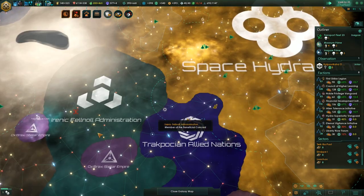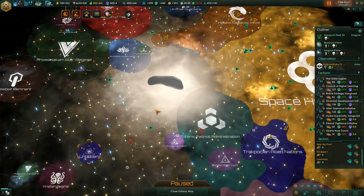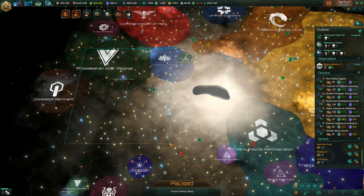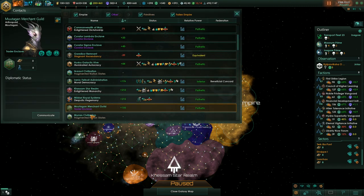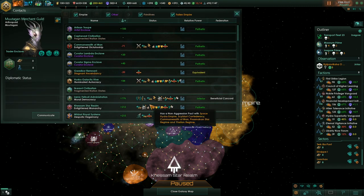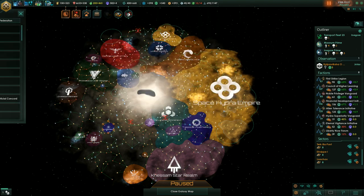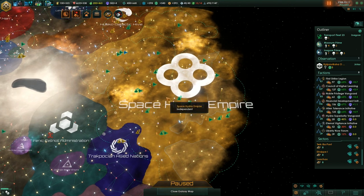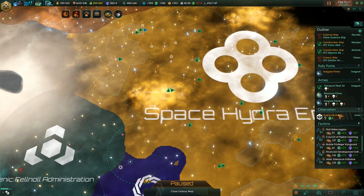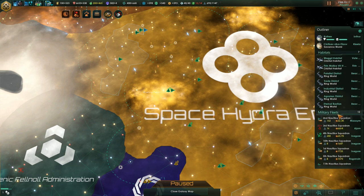We've basically almost won this game. Once we beat the Unbidden, assuming we beat them, this is effectively game over. Because the biggest AI got completely wrecked by the Unbidden. Most of their neighbors also got wrecked - pretty much everyone is pathetic compared to us, other than fallen empires. And even the fallen empires have inferior fleet power and inferior naval capacity.